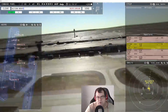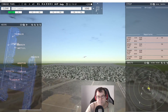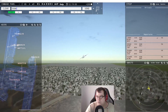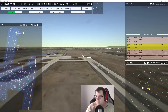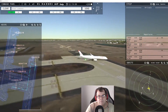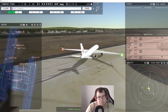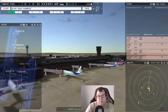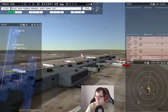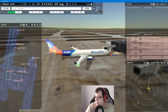Welcome Air 1208 heavy, contact departure — good day. China Eastern 202 heavy — wind 213 at 17 knots, runway 19er left, cleared for takeoff. Air Calen 581 heavy requests pushback — pushback approved, expect runway 19er center. Flamenco 712 requests pushback — pushback approved, expect runway 19er center.